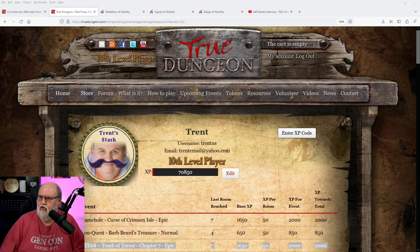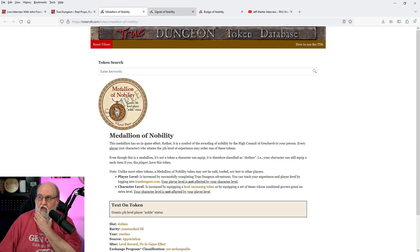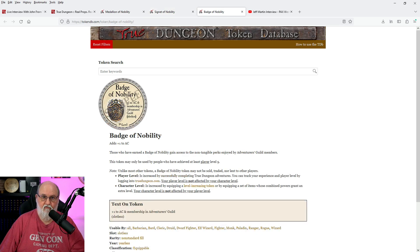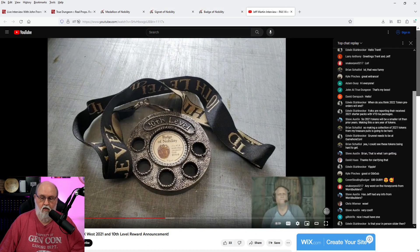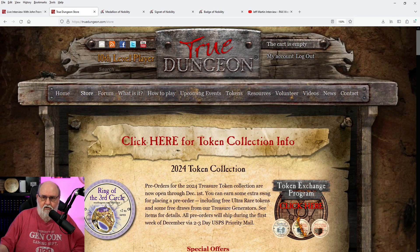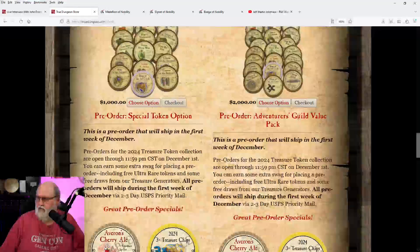Back in my day — yeah, it was really awesome. Thank you very much for watching. That's how you enter XP. But wait, there's one more thing I want to show you: how to claim your rewards. Let's go to the store. So for the rewards — remember: level five has the Medallion of Nobility, level six has the Signet of Nobility, level seven has the convention badge holder, level eight has the pin, level nine has the Badge of Nobility, and level ten has the amulet. Let's go to the store to see how you claim any of these rewards.